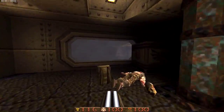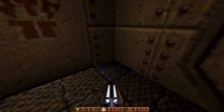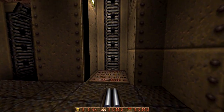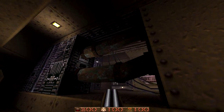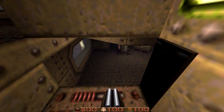In the area just above, you can look through the wall and see a red armour, and opening this secret door will get you to it. This is one of those secrets you can see from two different angles — through the pipes there, or through the glass when you come up the lift on the opposite side.